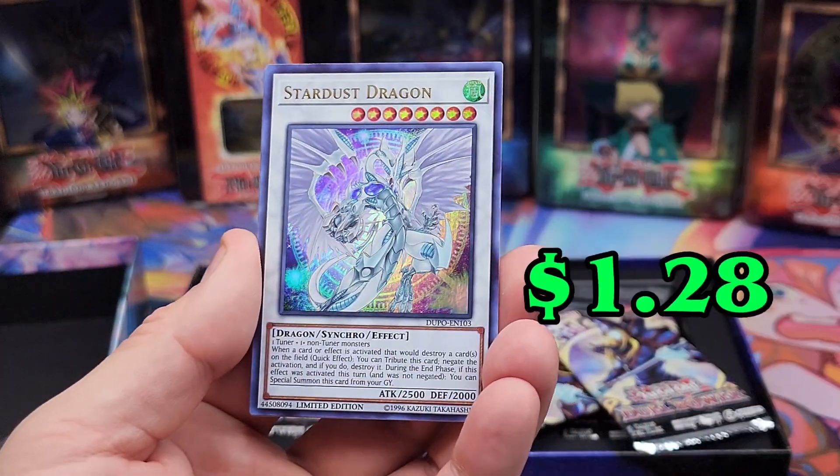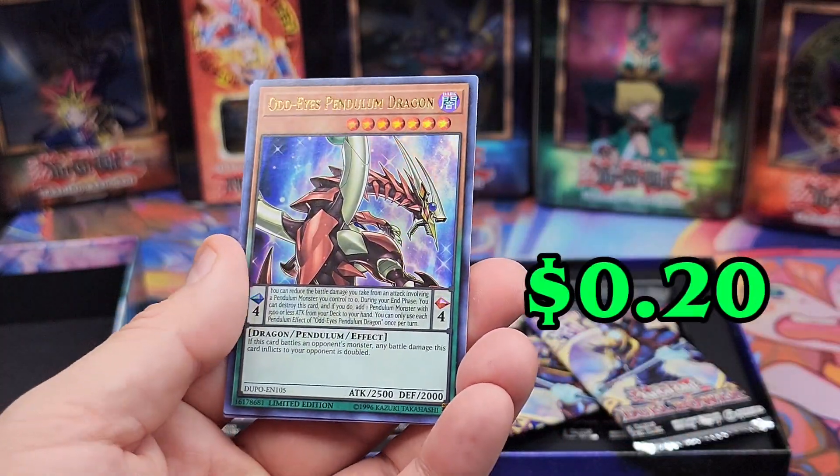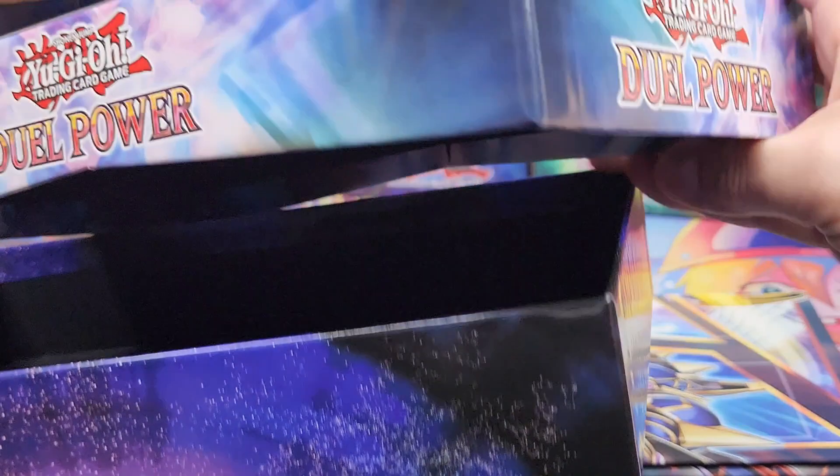Elemental Hero Neos, Stardust Dragon, Number 39 Utopia, Odd-Eyes Pendulum Dragon, and finally the Odd-Eyes Vortex Dragon. Nice. Guys, this is pretty cool for card storage, you know.